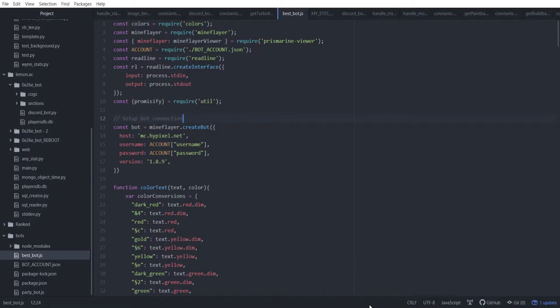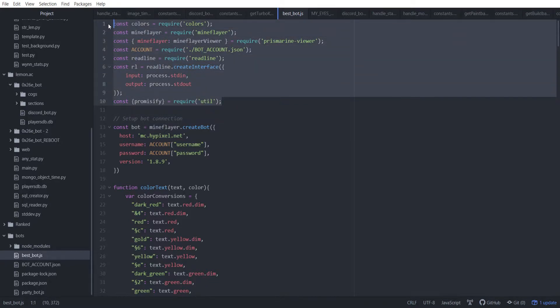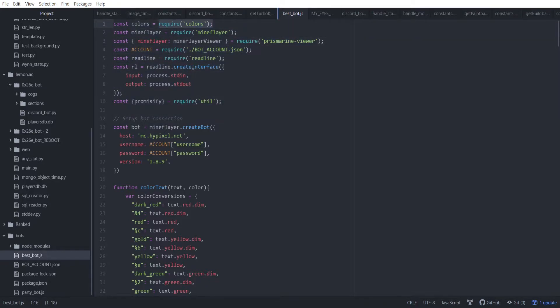So first off, we've got a ton of things that we import. We import colors so that in our console, the bot joins and it displays what's in chat. Normally by default for a console that's all white — the text is white, the background's black. However, we wanted it so that each chat message is color coded. So if the chat in game would be blue, well then in your console it's blue. If it's purple in game, then it's purple in your console. So there's a one-to-one ratio between each color, and to do that we need the colors library.